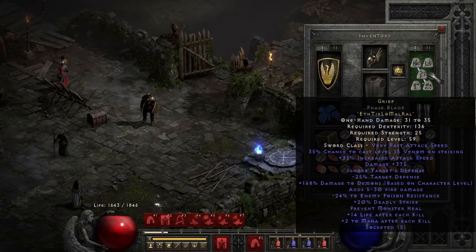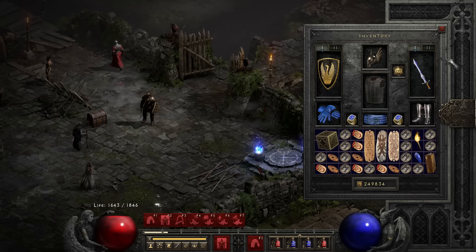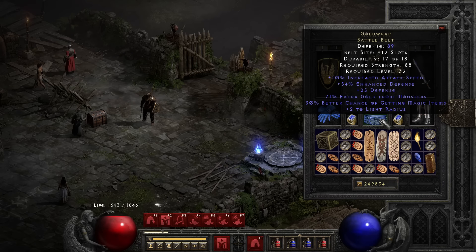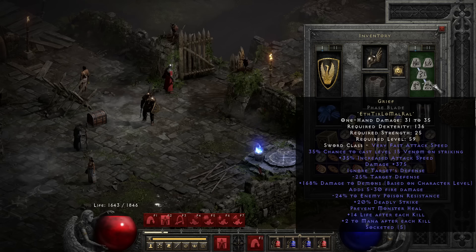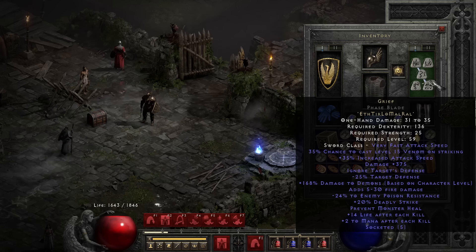An important note about this build: you need 42% attack speed in order to reach the highest attack speed breakpoint for the main attack, Berserk. You achieve this by wearing literally any Grief — even the worst possible roll of Grief is still decent in combination with High Lords and Goldwrap. If you don't have High Lords right off the get-go, I promise you sooner or later you will find several High Lords in Trav. You can get IAS gloves, preferably some with magic find. Just to let you know: if you make your first Grief, don't be disappointed if it only rolls 30% IAS — it's still best in slot for you.